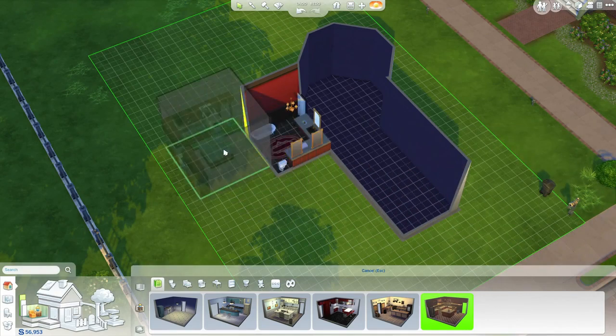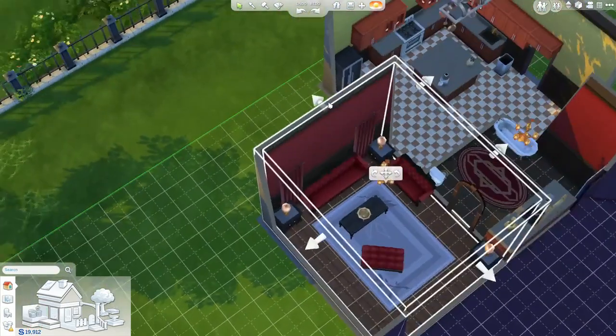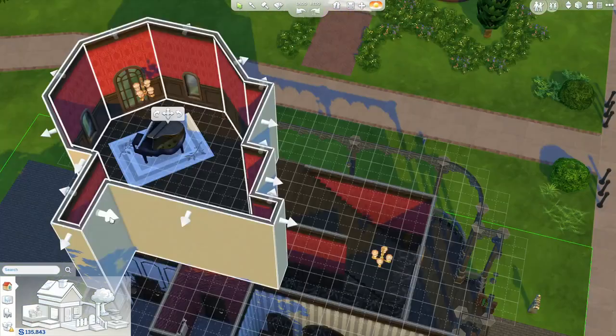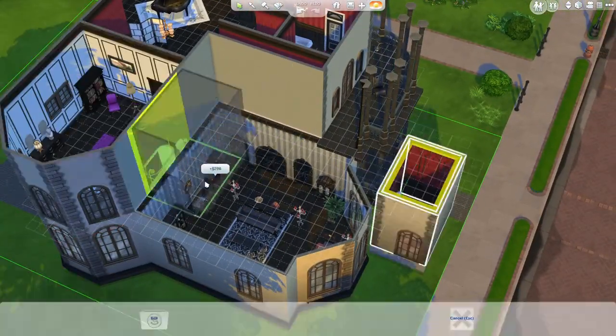To suit the Goths' traditional tastes, I'm going to choose rooms from the Queen Anne style. As I resize rooms, the game will intelligently adjust the placement of furniture and walls. You can see just how quick it is to create homes in The Sims 4.